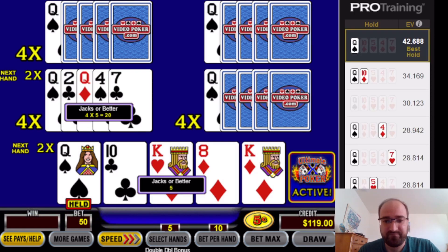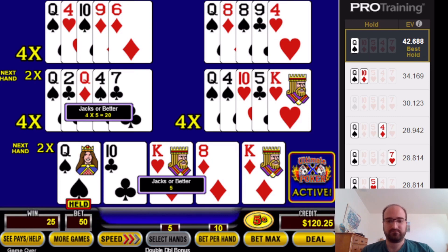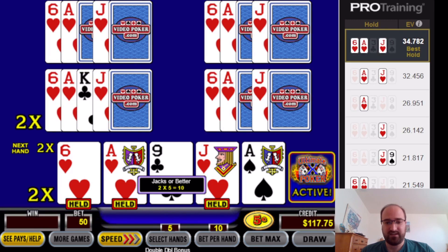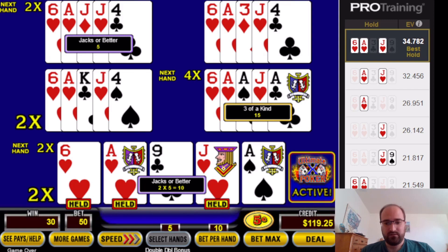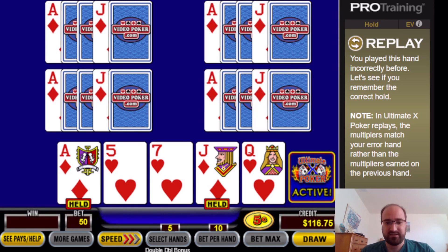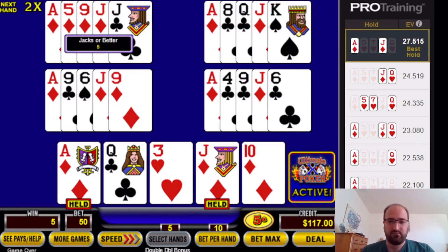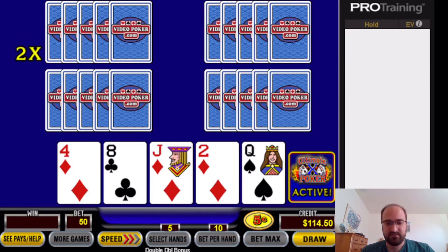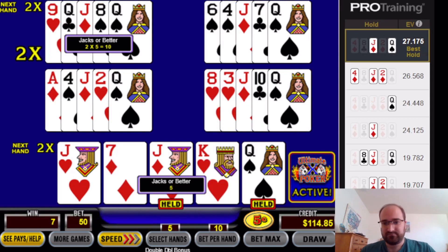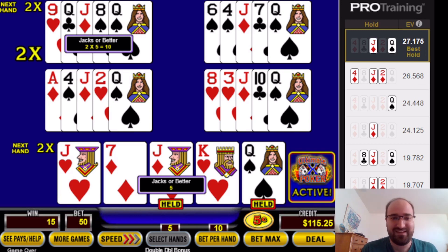Queen only? Three to the flush again. We got a replay — this was the one with the ace-jack. Last hand — it's either queen-jack or the jack-forged deuce. That's an instance where you don't go for the three to the flush — you hold the queen and the jack. Queen-jack is usually a pretty good two-card combination that every single training software insists you hold.